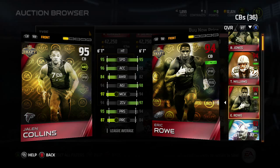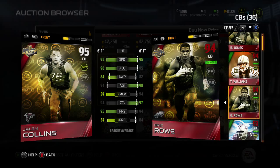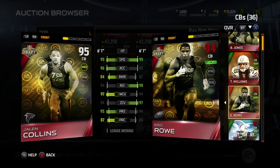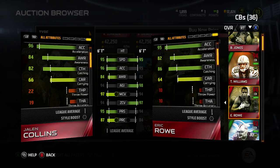Eric Rowe is beating him in agility at 98 with Jalen only having 94 agility. Their man coverage and zone coverage is basically flipped — Jalen has better man and less zone, and Eric has better zone and less man. Their press is both pretty good: 95 press for Jalen, 94 press for Eric Rowe. Both are 6'1". Jalen has a little bit better awareness and a little better play recognition. Not too big of a difference between these two. Eric's a little stronger, and Eric can catch a little better, though both are still really good at catching.